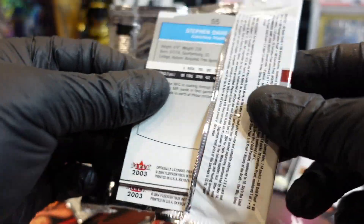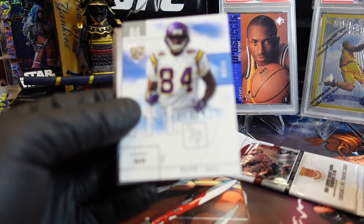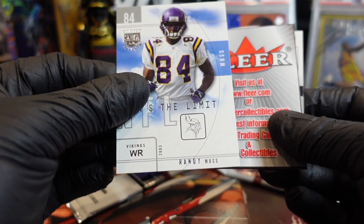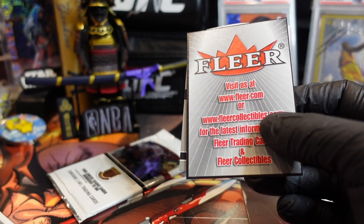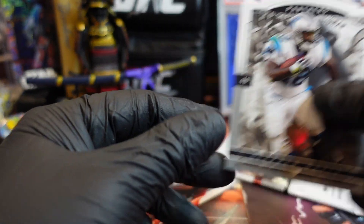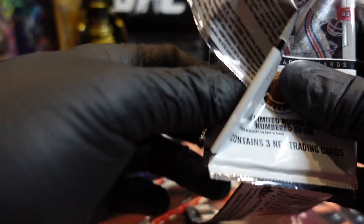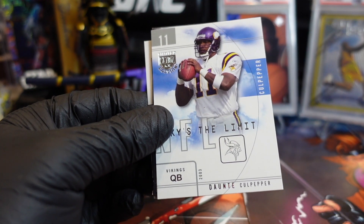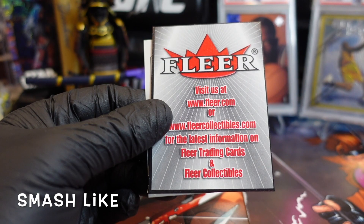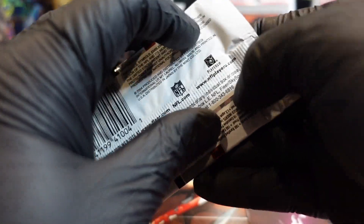One of them numbered — both of them numbered, but one was Peyton Manning. Oh yeah, let's go — Randy Moss! Sky's the Limit — didn't you pull another Randy too? No, this is the only Randy so far. Sky's the Limit insert. All right, last two packs. Dante Culpepper — he was a cover of Madden back in the day. Priest Holmes — all right, last pack!